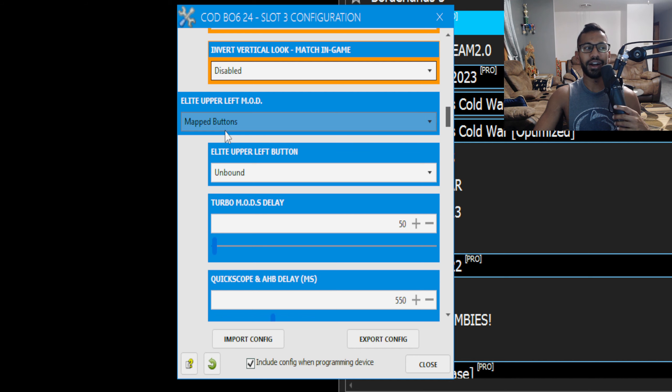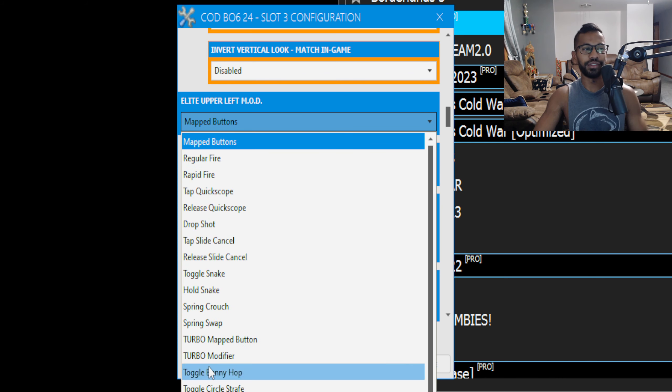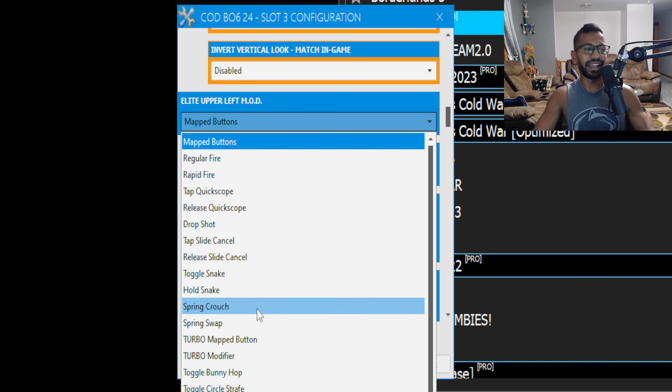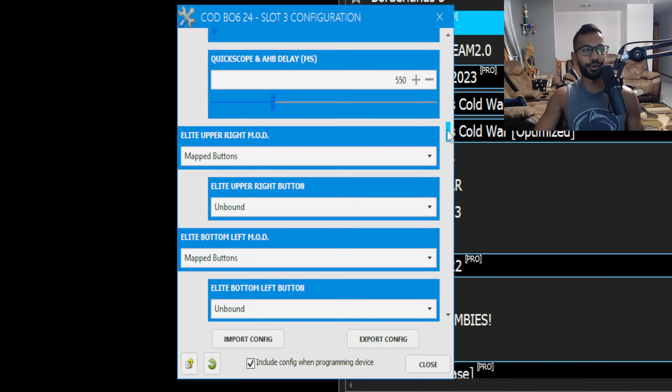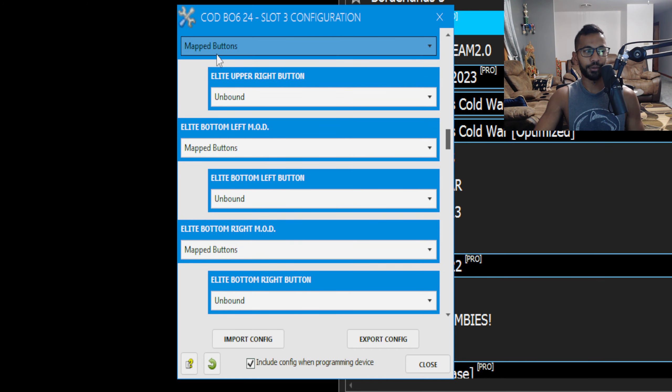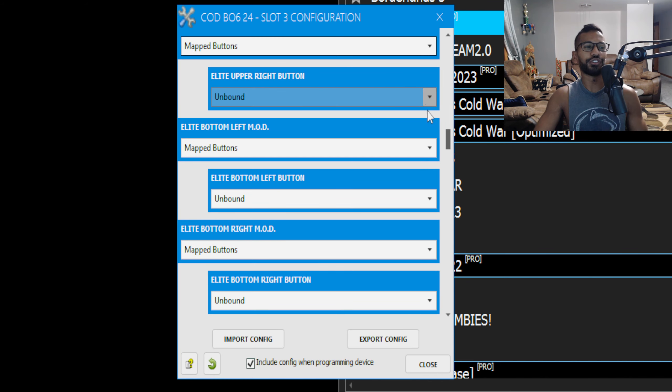Next is the Elite upper left panel mods. This is if you have an Elite Series 2 controller. I personally have one but I don't use these mods — I've tried it and it doesn't work the best. But if you do have an elite controller you can set up different mods to it, which can be quite helpful.